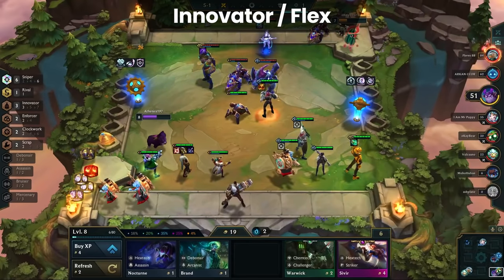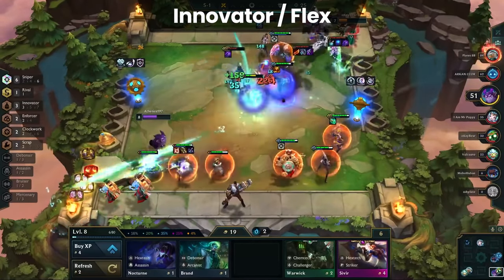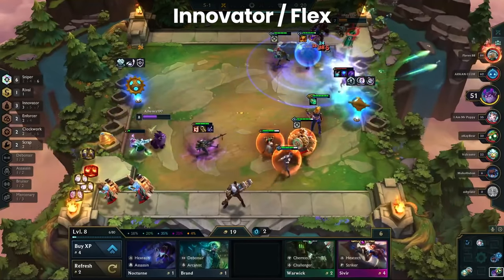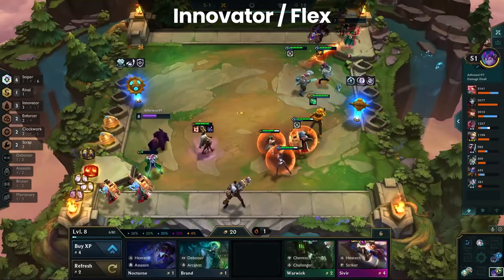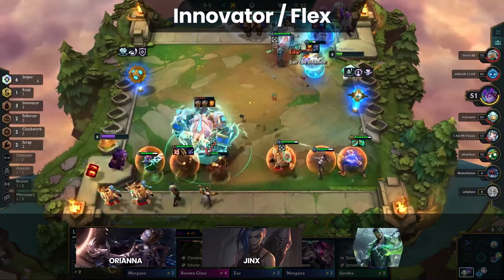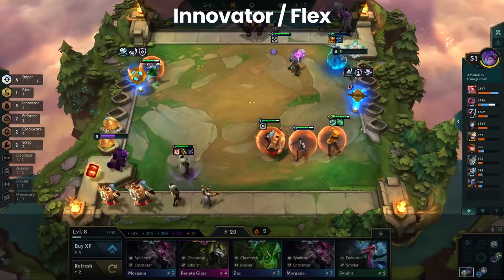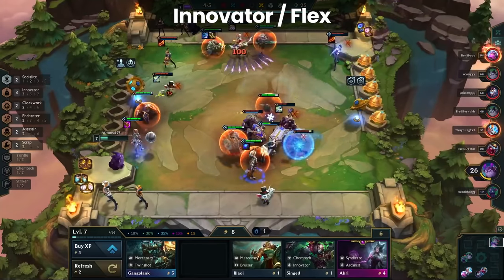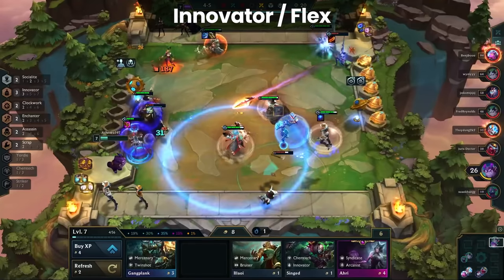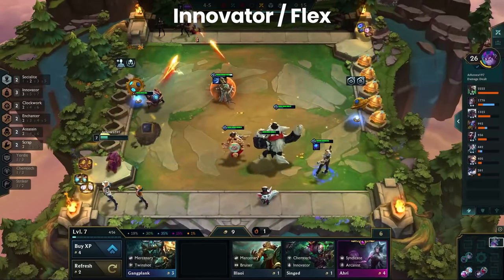Other than the sniper variation, there is still the classic 7 Innovator board. It's a bit harder to hit these days, but still capable of easily top-fouring thanks to how good the dragon is. This variation is less consistent, but when the opportunity presents itself to play 7 Innovator, we recommend taking it. There are also boards playing off of other carries like Jinx, Orianna, or Draven. Basically, when it comes to Innovators, you can really play what you want based on what resources are available to you in that specific game — tailor your board to your items and augments, and you'll be playing in the top four consistently.